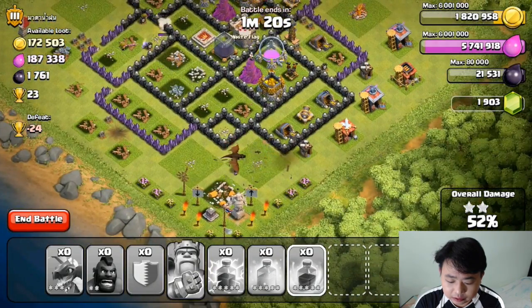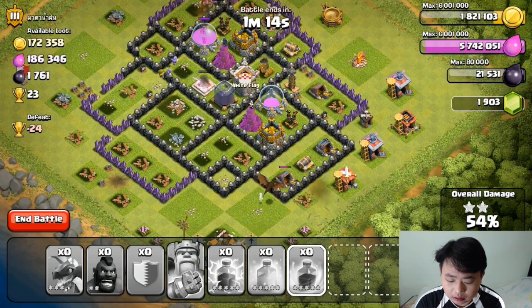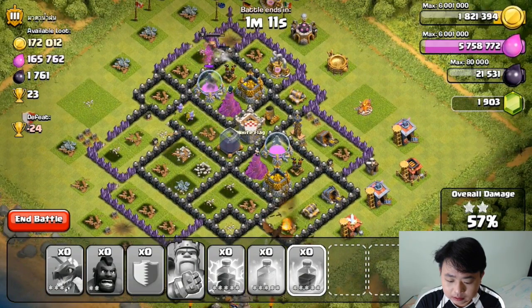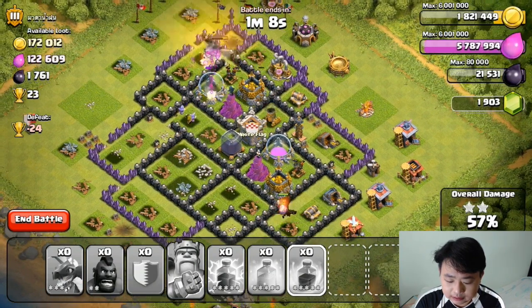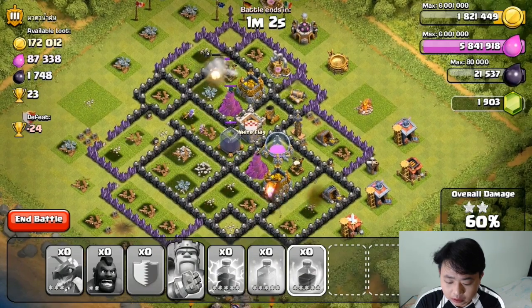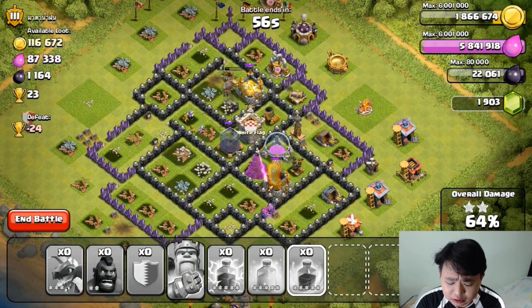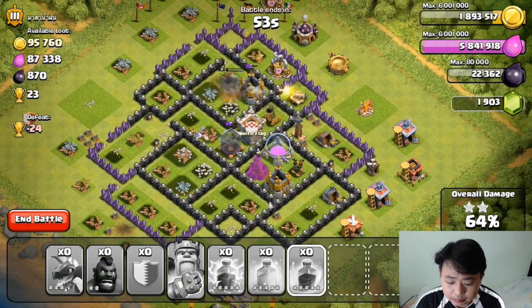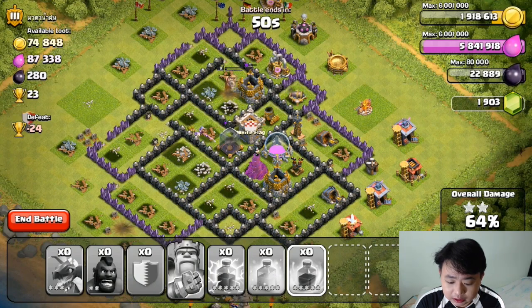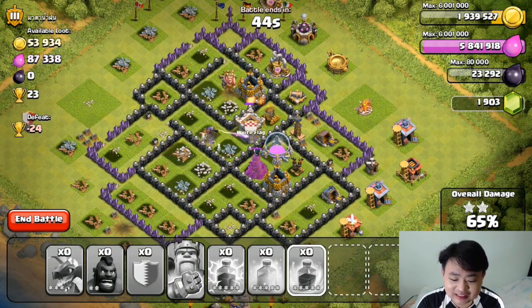One of the dragons is still going strong at the bottom but not for long with the air defense going berserk on my dragons. My Barbarian King is still hacking away from the top side. The dragon is killing some storage — BK is hacking away on a gold storage, so close.